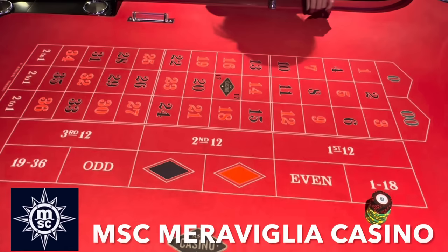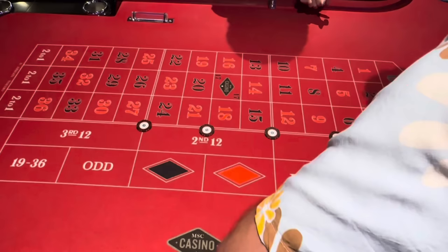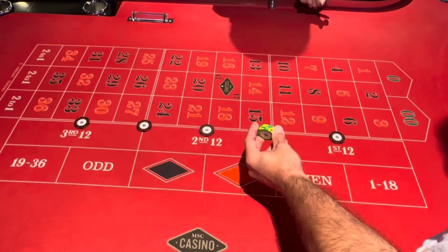This one is a $775 buy-in. The way this works is we're going to bet $100 on five double streets. Now what we want to do is put $100 on the first column, which would be this one — this is the first column.